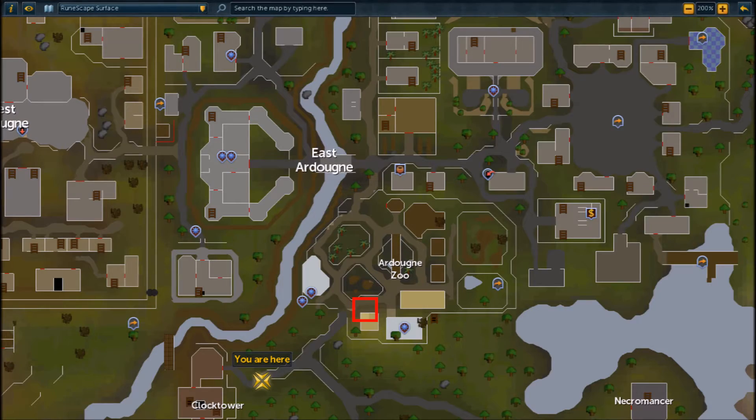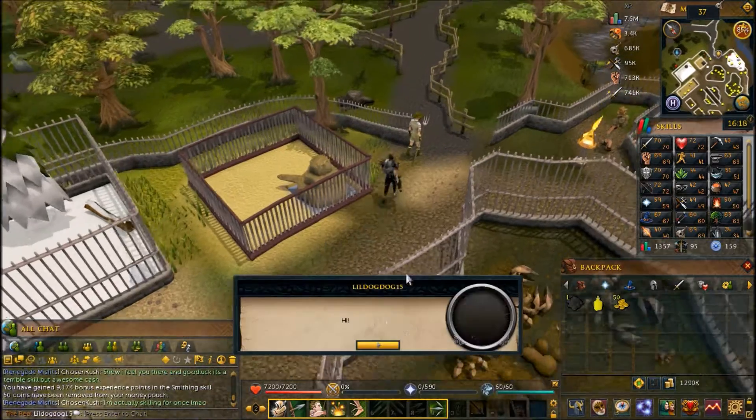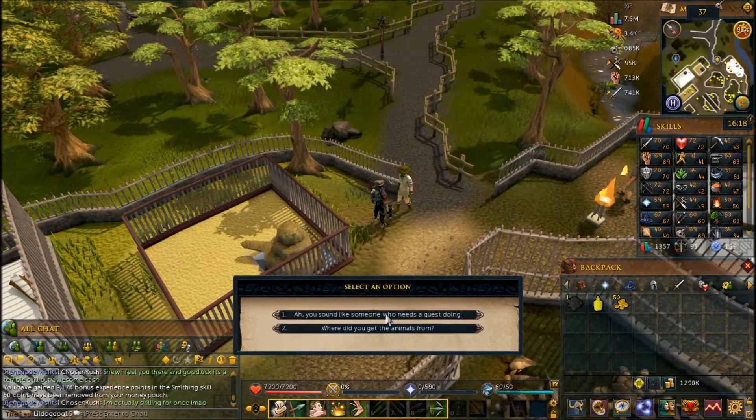You can begin by speaking to Charlie the Zookeeper in the Ardougne Zoo. Speak to Charlie, who's by the empty ferret cage, and ask for a quest.